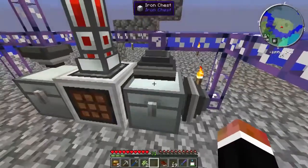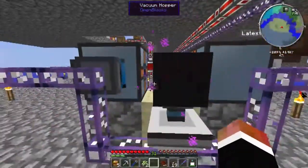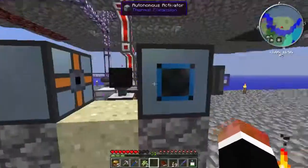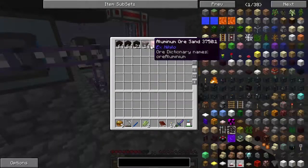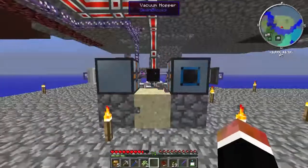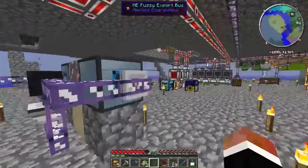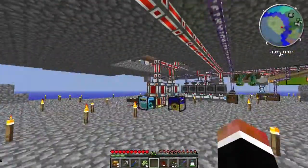What will happen is it'll go into the AE system and come back out over here. This is a hammer, and if you stand there it'll punch you. What it would do is import this stuff, it'll go into here, and then this guy will break it with the hammer, and then it'll go back into the AE system into this vacuum hopper here. This is connected through this long cable, so then we have power.